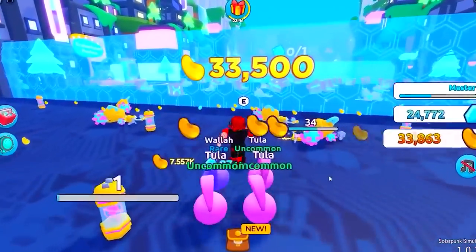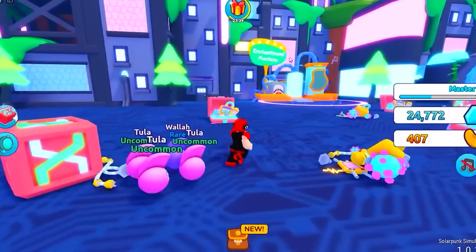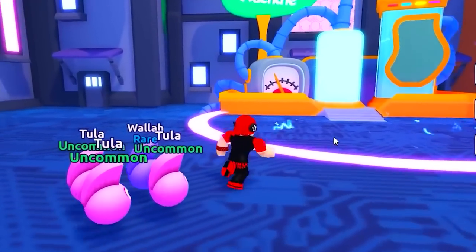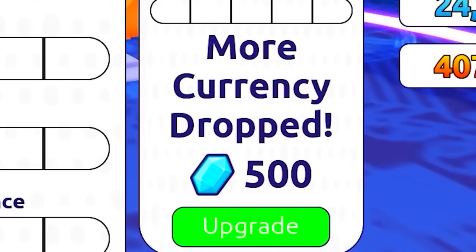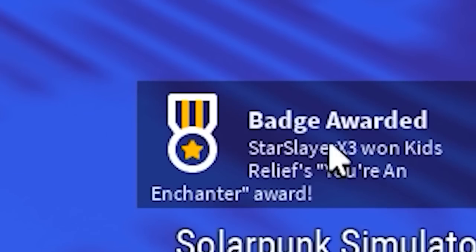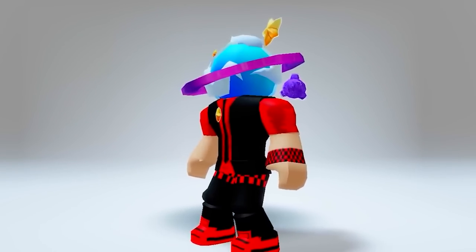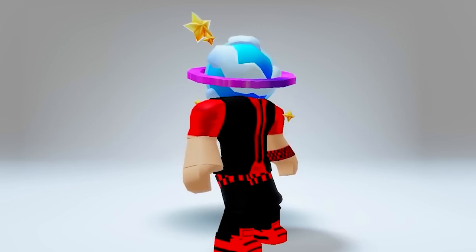After we unlock the gate, go where I go here. This probably took me about 20 minutes to get, but once you see the free item it's totally worth it. We need to max out one of these perks — it doesn't matter which one — and you should get the badge. And just like that, we got this new planet head solar system on our head. Very nice, very cool, and it wasn't too hard to get. Get it before it's gone — this is absolutely so good.